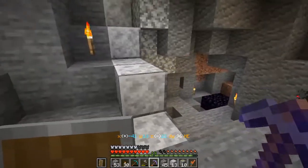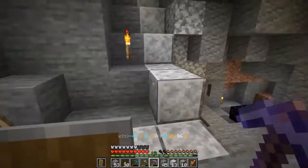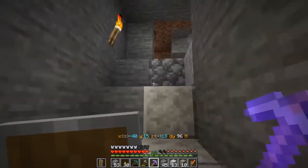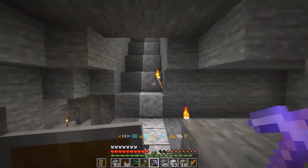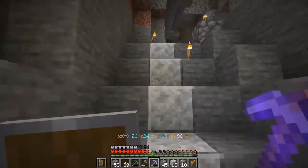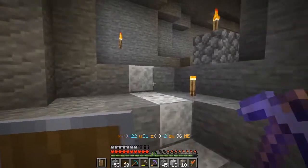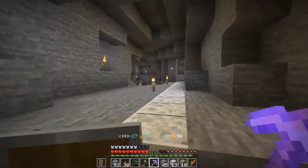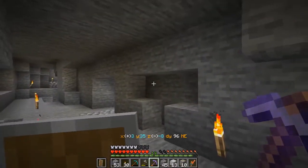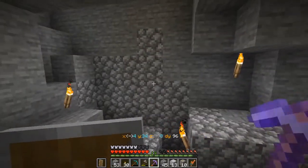I have an enchanted stone pick — I was just testing out an enchanting table. I will probably make some diorite stairs in there to make this a little bit more convenient and prettier. We do have our path going all the way from here, maybe just a couple of corners to make it more convenient. I think it's a reasonable route to get to our skeleton spawner.